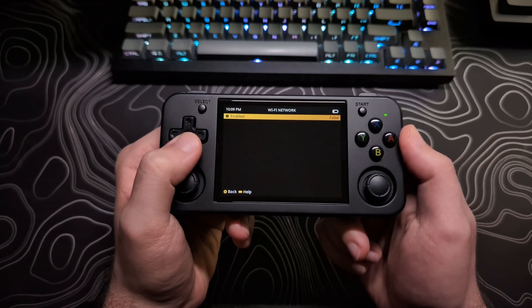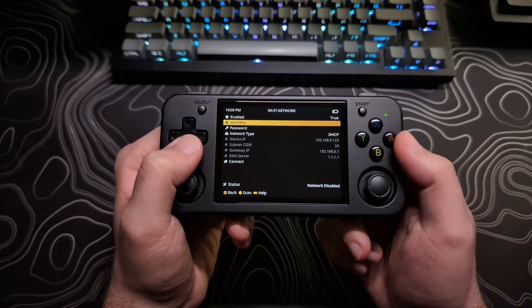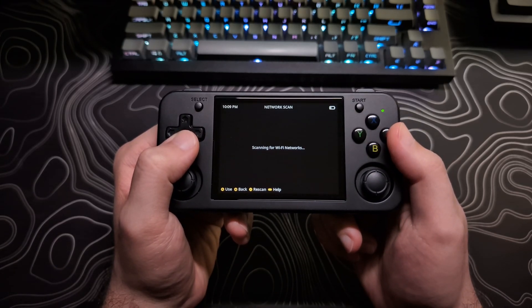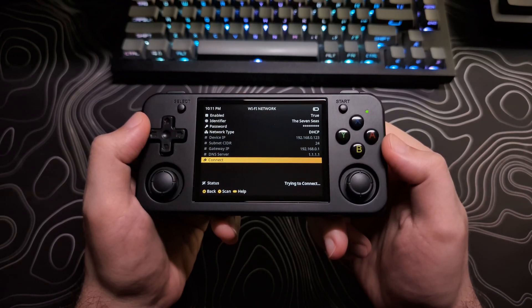If for any reason the games list does not populate, the number one reason for this is that your Wi-Fi is not connected. Even if it looks like it is, you may need to disconnect and reconnect, reboot the device, or change from a static connection to DHCP, then launch Portmaster again.